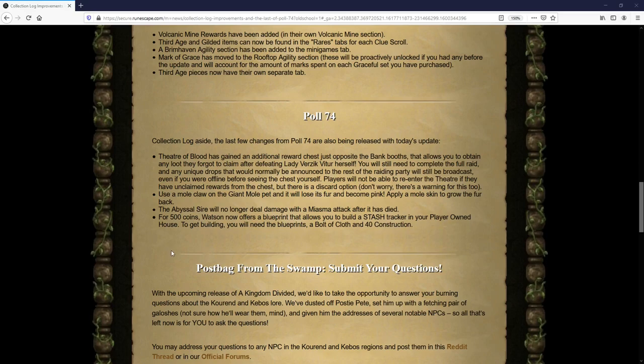You can use a mole claw on the Giant Mole pet and it will lose its fur and turn pink. If you want it to go back to having fur, you can put a mole skin on it and it will return to normal.